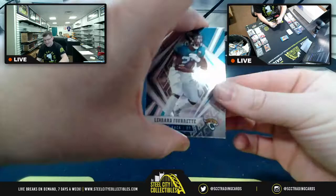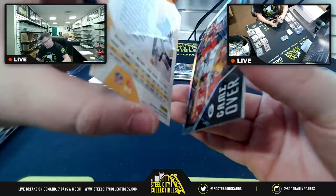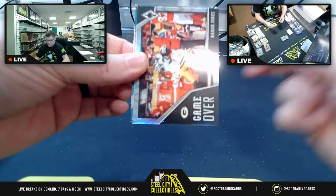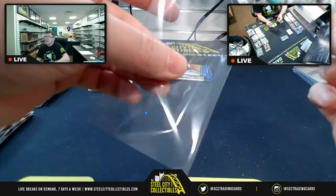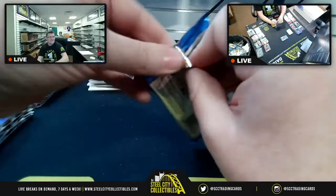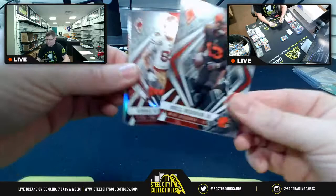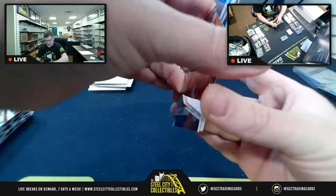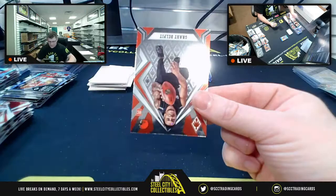Leonard Fournette, Big Ben, then an upside-down parallel Big Ben at 168-of-175 — nice colors. Game Over Aaron Jones. Another Tua base rookie for Thomas K AFC East. Odell Beckham, George Kittle. Parallel AJ Brown at 47-of-99. Hot Routes DJ Moore, Grant Delpit. Almost at the last pack.